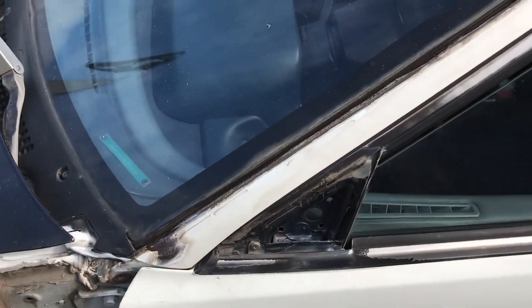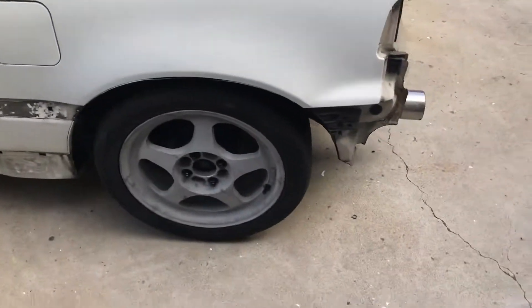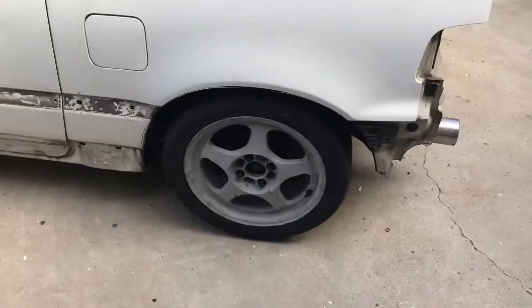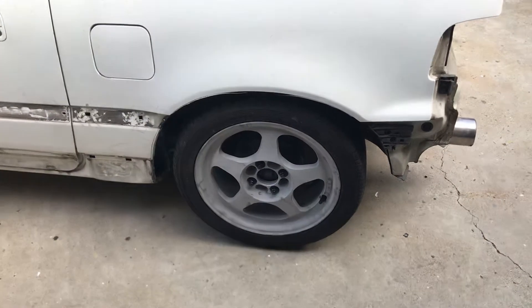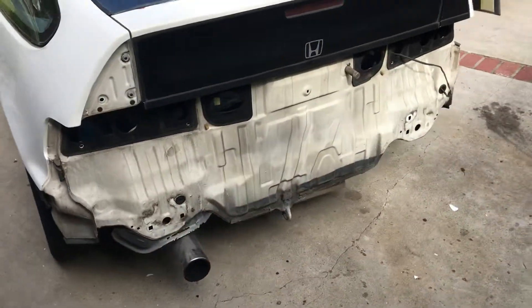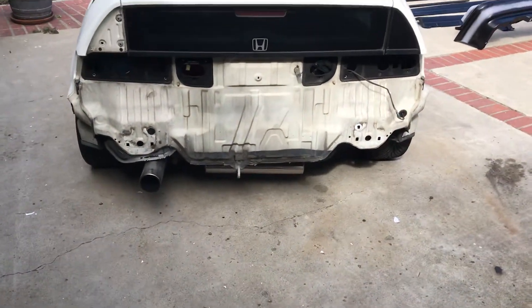Basically all the trim moldings are off the car. I had the wheels sandblasted and got rid of the original paint — I don't know what I'm going to paint them yet, but they're bare bones right now. And of course the back end of the CRX is just completely stripped off and ready for work.